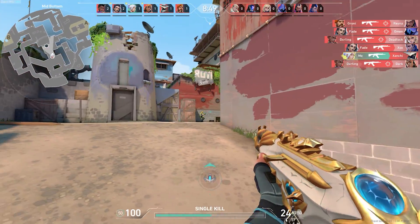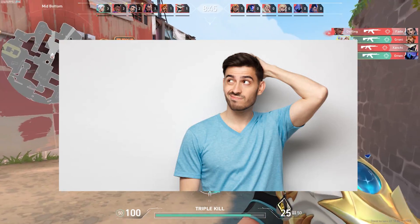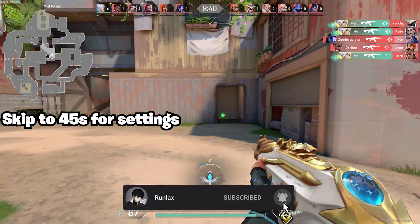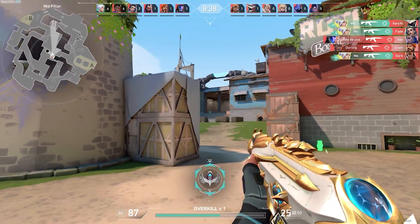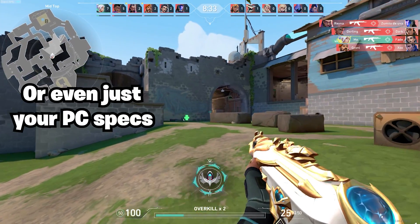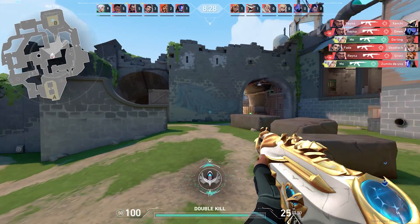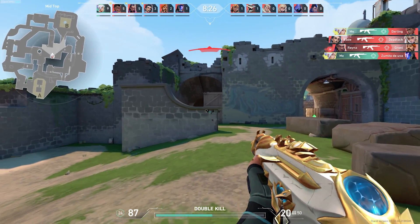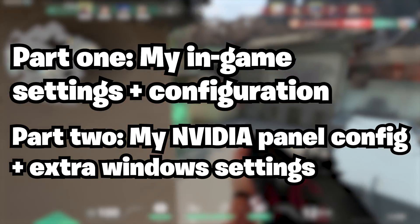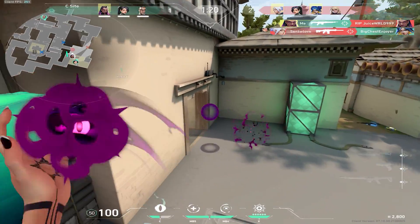YouTube has a lot of videos for Valorant settings and you might be confused on which one to watch. To be honest, most of them are probably the same. Lowering your Valorant settings will only fix about 10% of the problem — most of the time it's your NVIDIA settings or Windows configuration causing your game to run badly. So let's get that fixed. I'm going to split this video into two parts: first the settings I use in Valorant, then the settings you can change in the NVIDIA Control Panel and Windows to optimize your game for perfect performance.